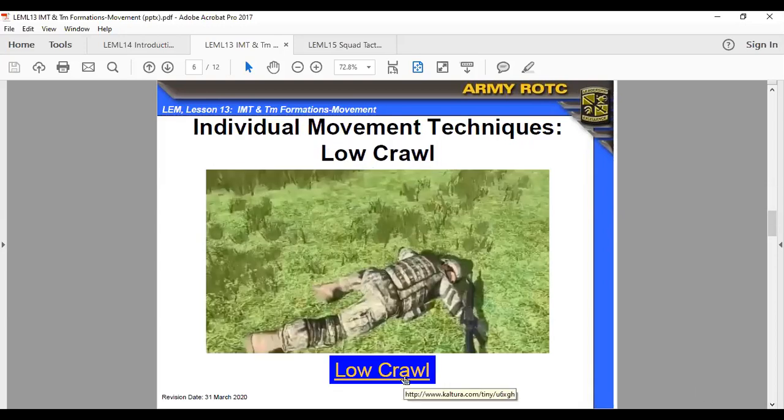Low crawl: selected when the route provides cover or concealment less than one foot in height, visibility provides the enemy good observation, and speed is not required. Keep your body as flat as possible to the ground. Hold your weapon by grasping the sling at the upper sling swivel, letting the hand guard rest on your forearm and the butt of the weapon drag on the ground, keeping the muzzle off the ground.